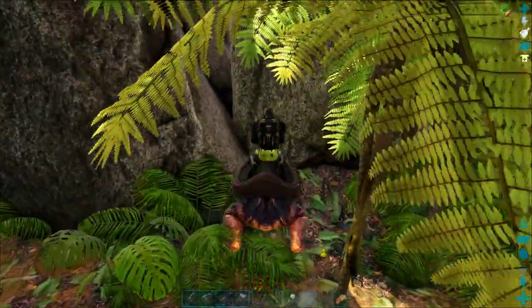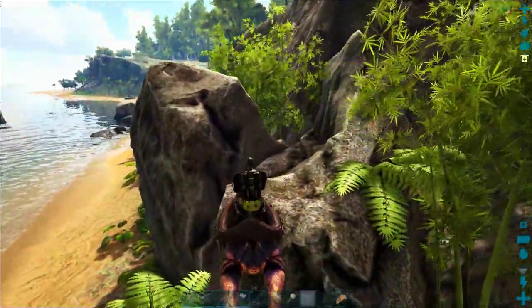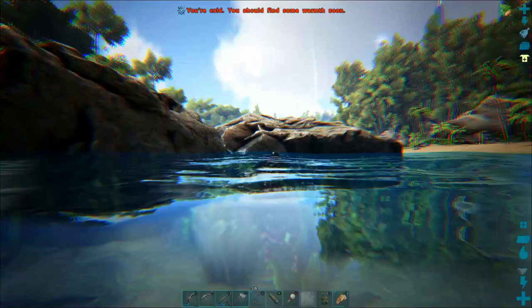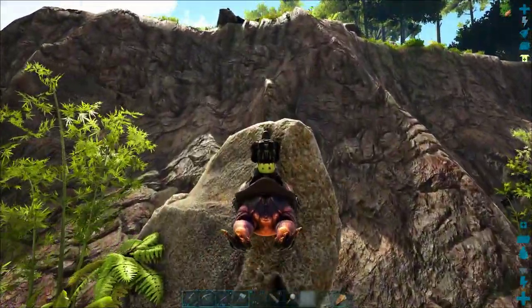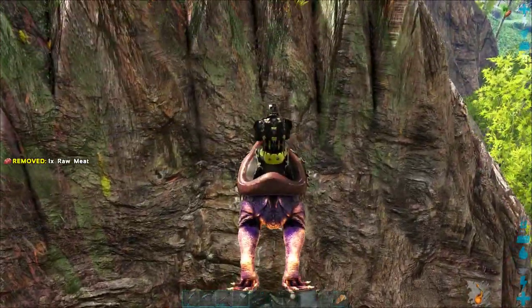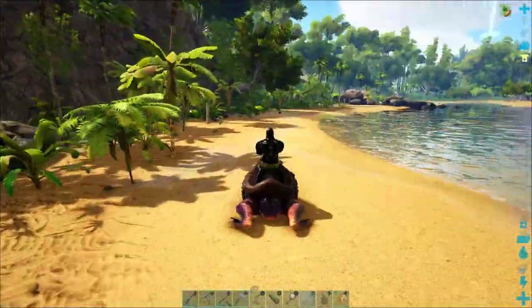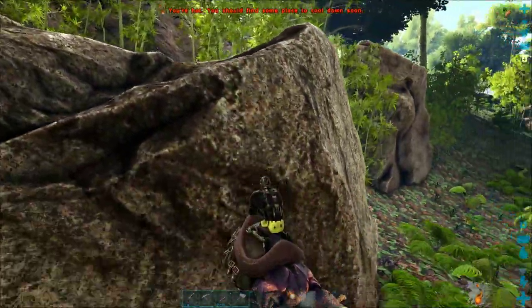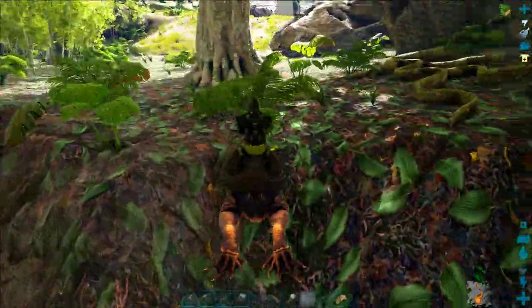I'm trying to get up on top of these boulders but my frog can't quite jump that high. I'm still getting used to this frog's jumping trajectory, so I'm going to head around the long way. Frogs are really helpful because you don't take very much fall damage from them — you can jump down from a pretty high ledge without getting hurt, whereas most dinos would be hurt pretty badly.